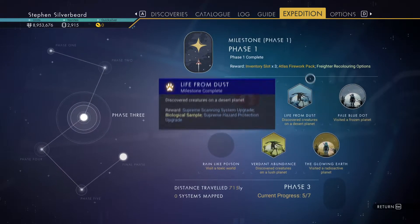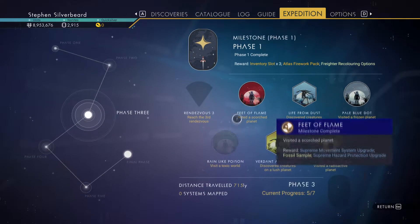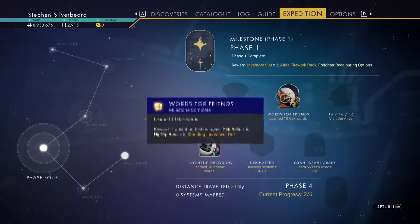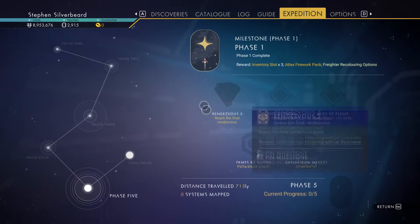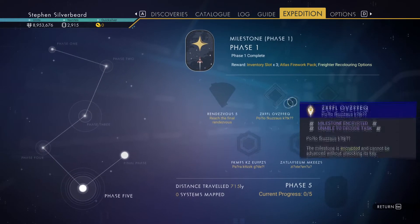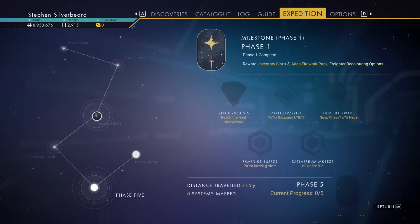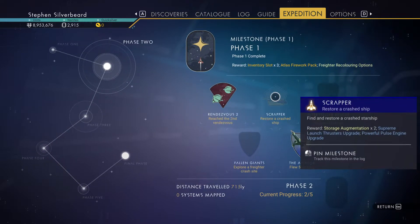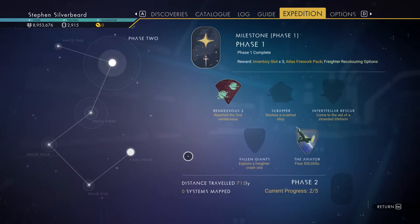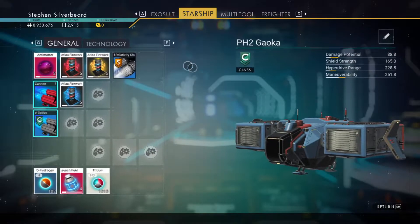In the last video I was trying to work on phase two, but what actually happened is we seemed to have got moved forward into phase three. We just need to find the rendezvous point on a toxic planet. We've got a couple of the words done and there's a mystery encoded mission. I've got a feeling we'll have to get to rendezvous point five to unlock these strange missions.